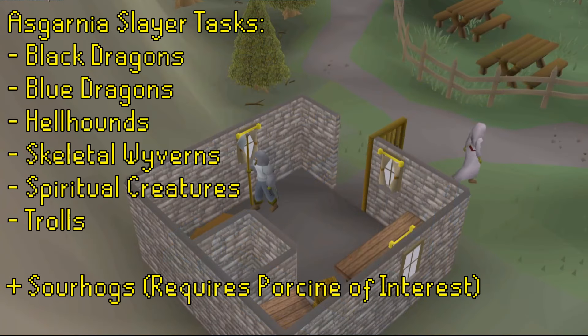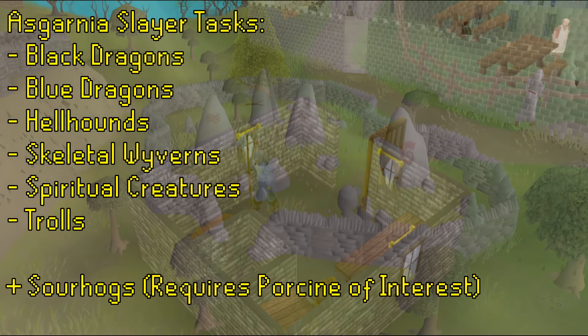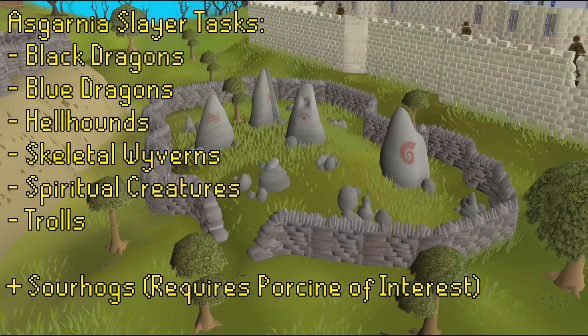Finally, Black Dragons, Blue Dragons, Hellhounds, Skeletal Wyverns, Spiritual Creatures, and Trolls will all be available from any Slayer Master once Asgarnia is unlocked. Upon the completion of the Porcine of Interest quest, Sourhogs will also become available.